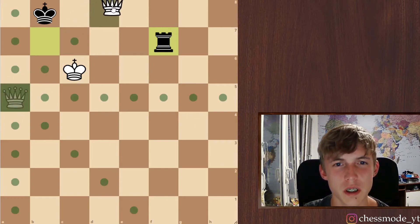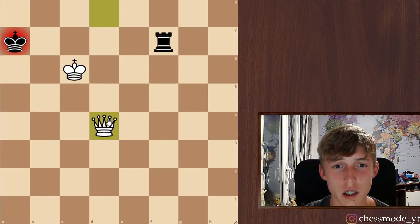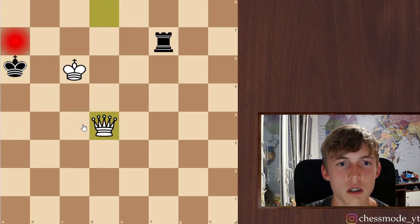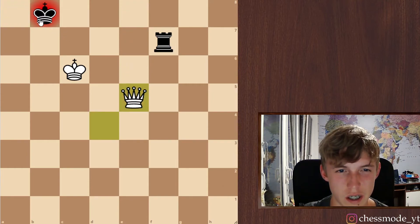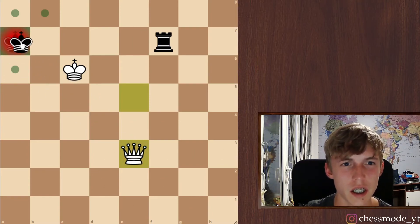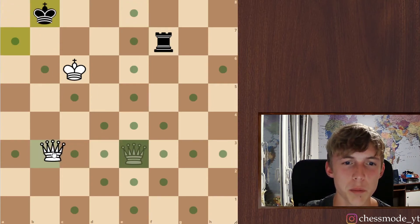I believe this should be fine. Check here. He has to go here. And now a check here. He can't go here because it's mate here or here. If he goes back here, this check should be fine because if he goes there, it's mate. If he goes there, we get the rook. And if he goes there, we make a check here. He can't go here — it's mate. He has to go here and we pick up the rook. Or here and we pick up the rook this way.